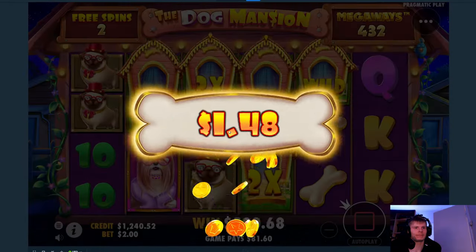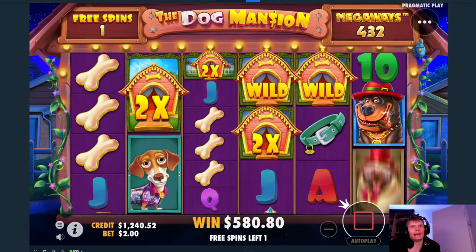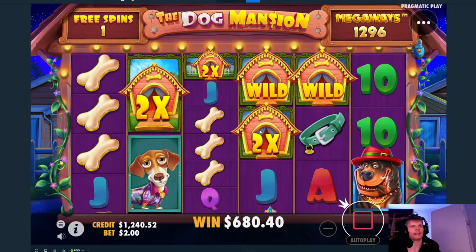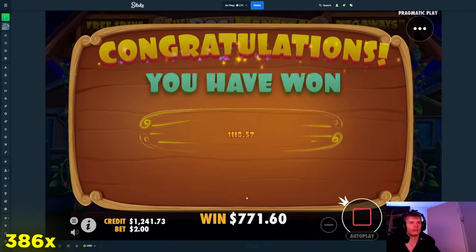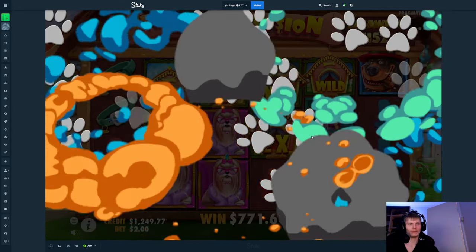Still not bad, but definitely getting bones all the way would have been great. That's still good though, still $99. Last spin — pop off! Colors all the way, yes! Okay, $700 right there — not that bad, but it took us so long to make profit on this.